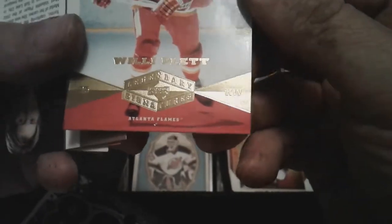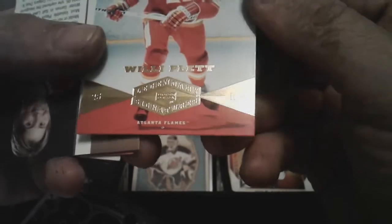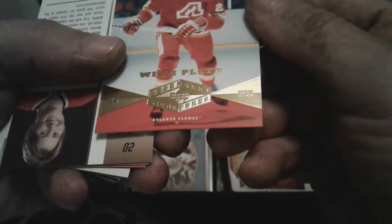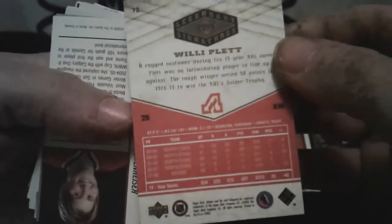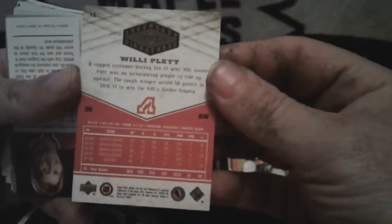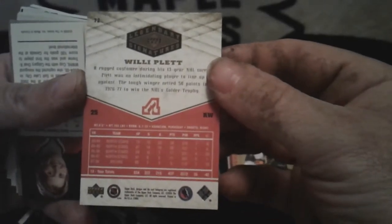Atlanta Flames — Willie Plett. Legend — Legendary Signatures. It's a nice looking card, good shape too. Upper Deck — definitely check that one out. Going for the Gold — Stan Weir.